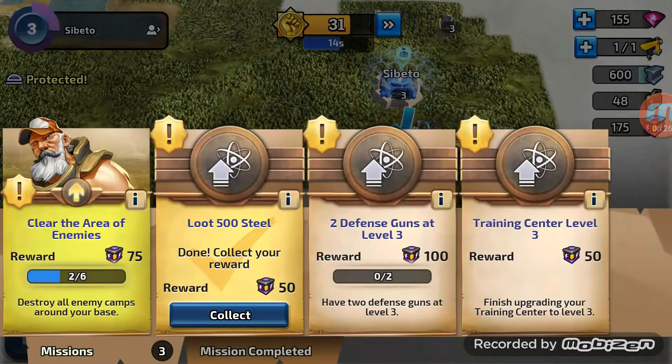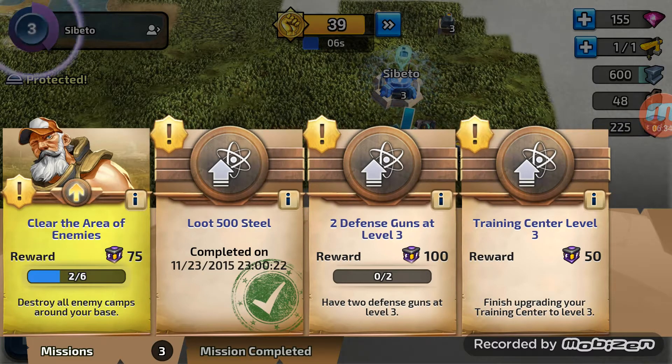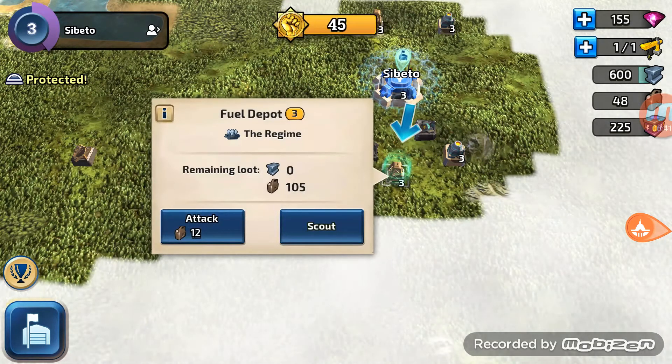What's this here? Loot 500 steel - collect your reward of 50. Collect! So that's nice. How do we return now? Tap the screen and attack again, I think.